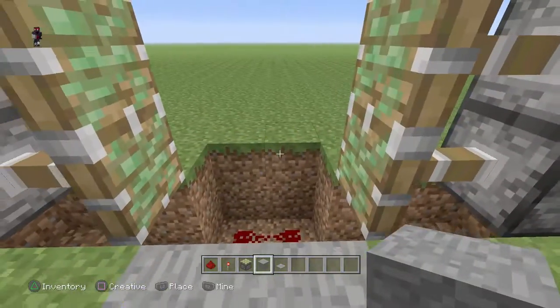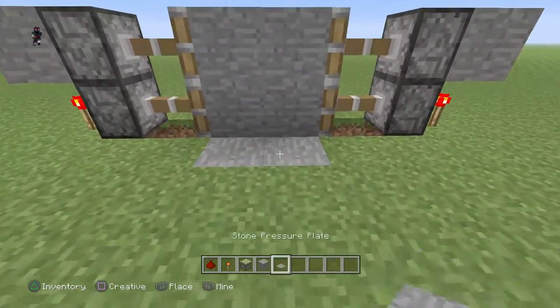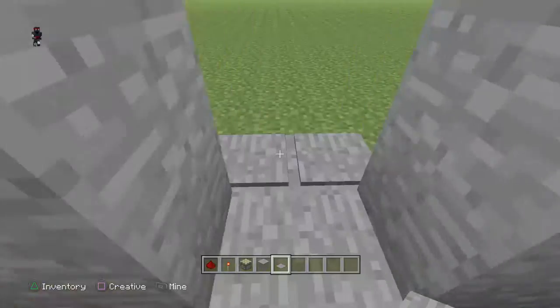Now you're just gonna have to cover it up with whatever, then place two blocks here, and then place two pressure plates on both sides. And there you go — redstone door!